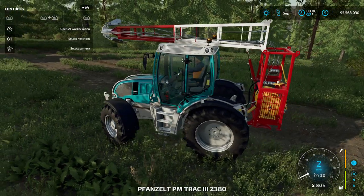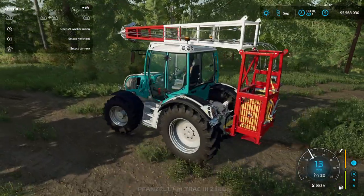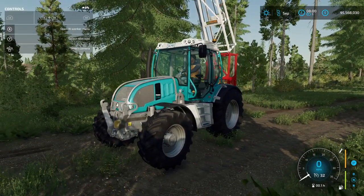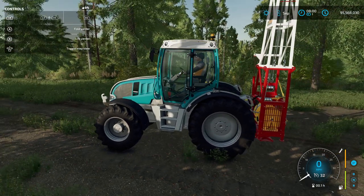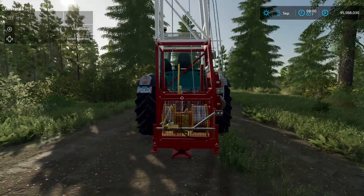We're going to set our tractor up right kind of in the middle here. The logs are back behind us down there. We're going to set this up just like this, lower it, and then I can turn my tractor off. The Yarder will employ the tractor as it needs it.